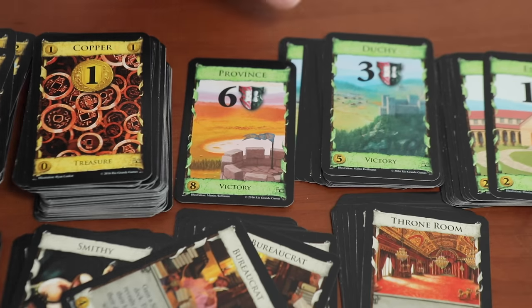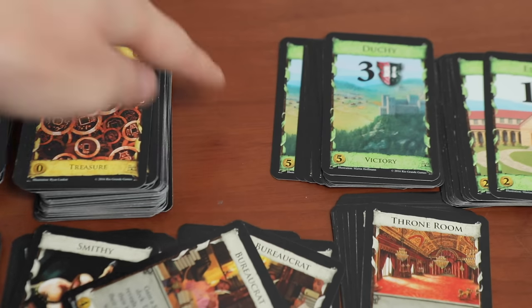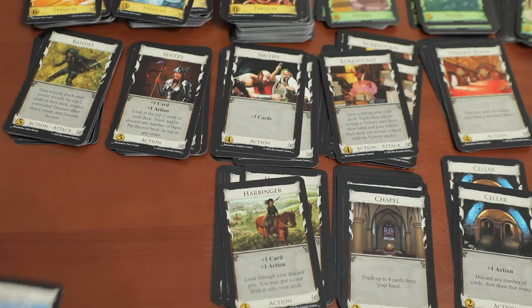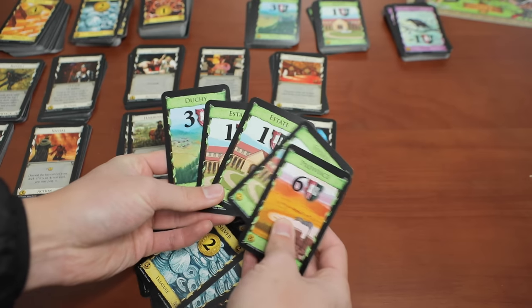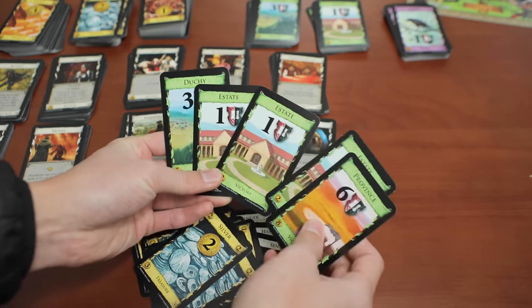Once the province pile runs out, or any 3 piles of cards run out from the supply, the game ends immediately. Count up all those green land cards in your deck to see who has the noblest kingdom — aka who exploited feudalism the hardest.